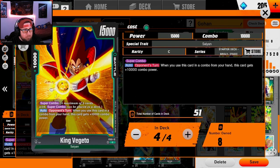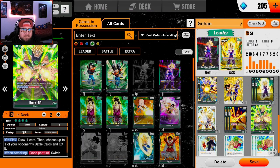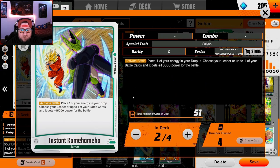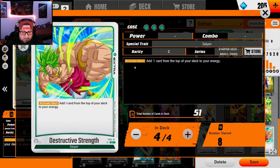For super combos, always run King Vegeta — don't run Yamcha, run King Vegeta. I'm rocking two Brolies just to close out the game. If I was worried about the mirror matchup against Gohan or Broly I'd maybe run three, but I think Gohan is a little better in those matchups. We're rocking two Instant Kamehamehas at zero cost to help close out games, two Gigantic Meteors — absolutely insane, 25k power added, totally bonkers — and four Destructive Strength to make sure we can ramp.